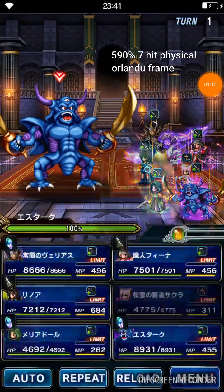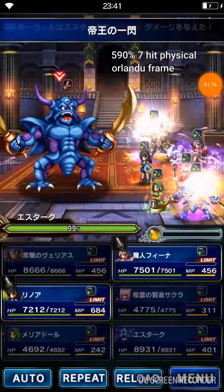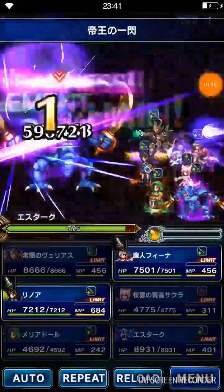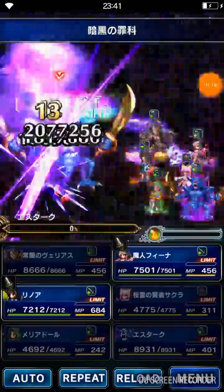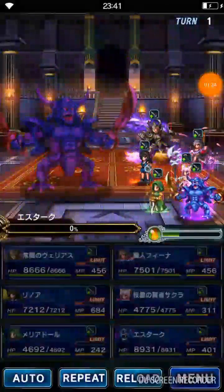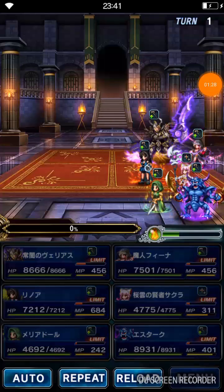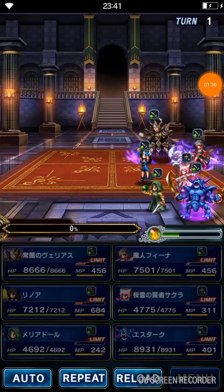I forgot to imperil holy — that's fine though, we're just gonna test the chain. He can chain perfectly, guys. It'll be like 50% more damage if I bring Orlandu with me or imperil with her.